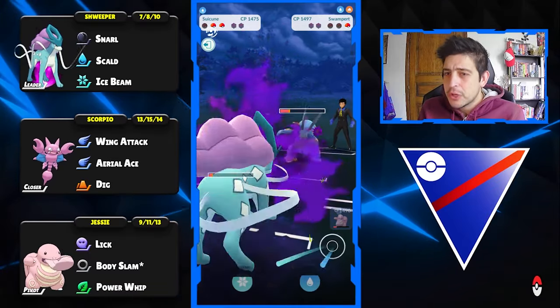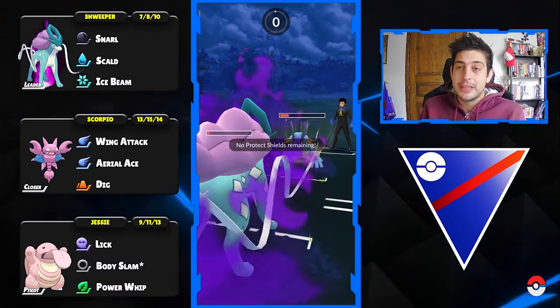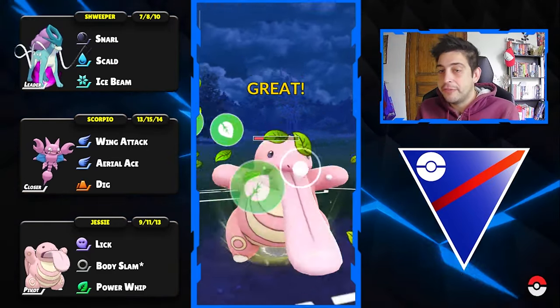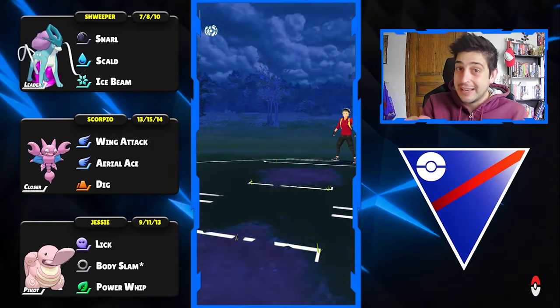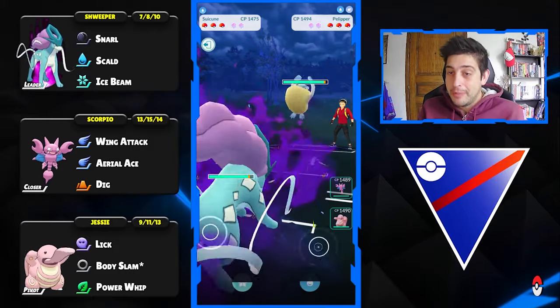My opponent perhaps goes for the undercharge but they cannot farm down in time — they sacrificed their final energy and of course I have more than enough to reach the Power Whip for the one-shot on the Swampert. It wasn't needed at all but it's pretty good to be on that side and not on the Swampert's side.